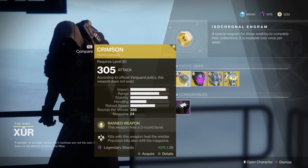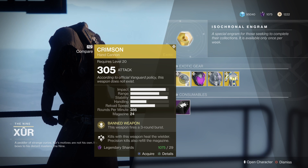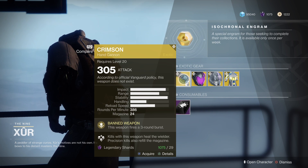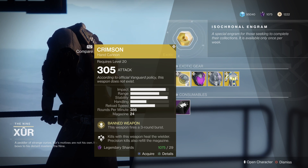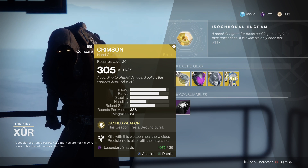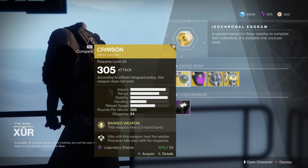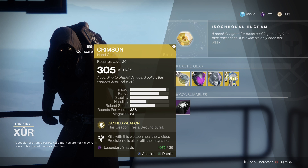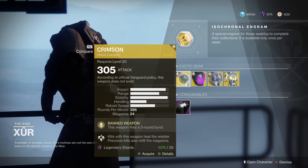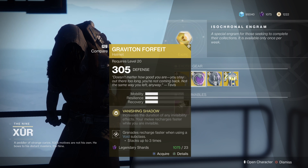We've got the Crimson hand cannon for sale, which I already have. It's kind of a reskin of the Red Death but in hand cannon form - it is good, I would pick it up. This weapon fires a three-round burst, kills with this weapon heal the wielder, and precision kills also refill the mag. It's actually a really good hand cannon, don't pass that up.